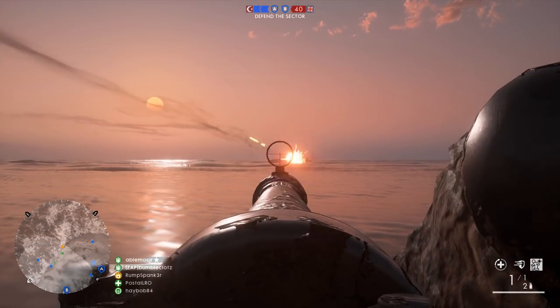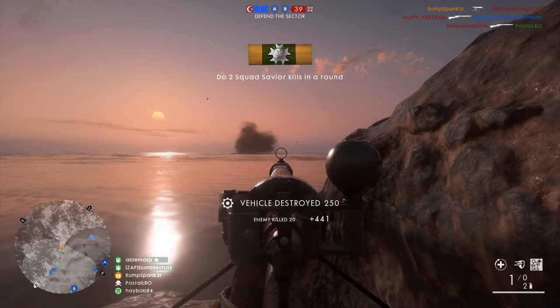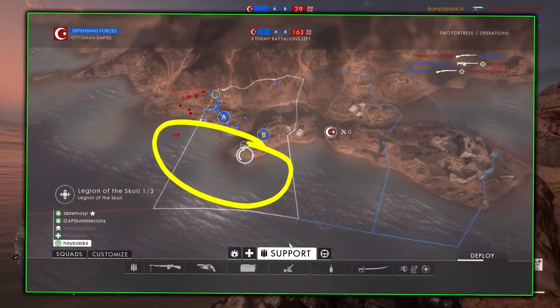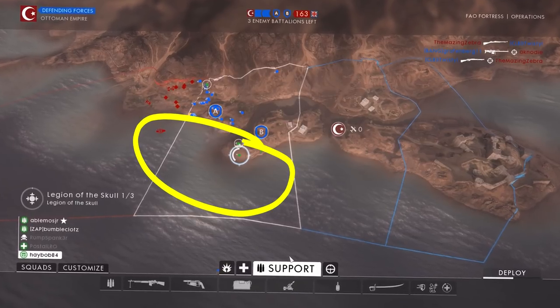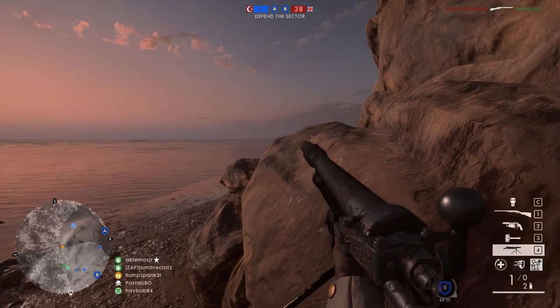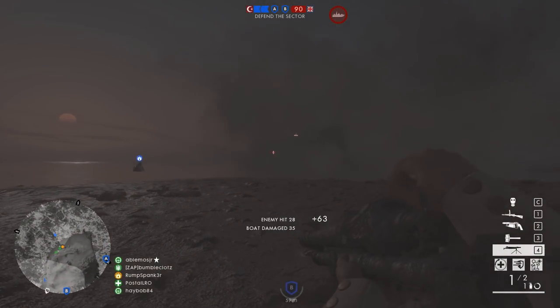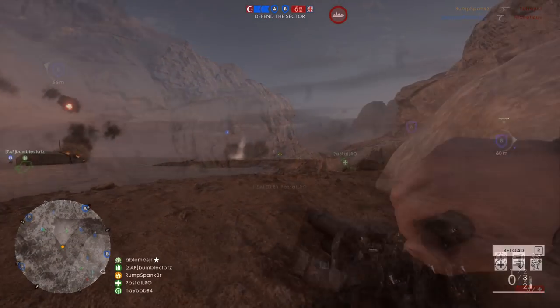For FAO, join an operation in its early stage and join the defending team. At the first two capture points there are several enemy torpedo boats that will continually spawn in as attackers attempt to push into the capture points. If you post up at the B capture point you can have an excellent view of the boats as they approach and can easily destroy 5 boats in no time. I recommend using smoke grenades to hide yourself from snipers and from the boats as they approach.